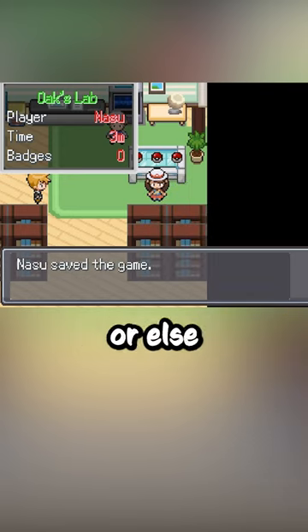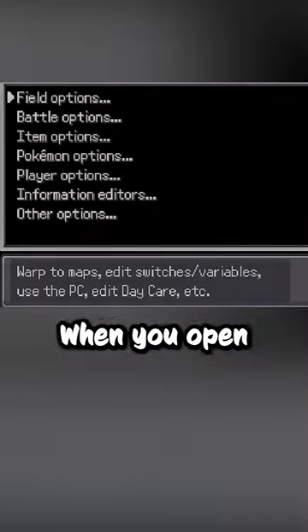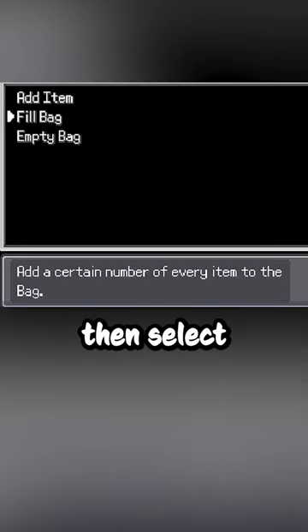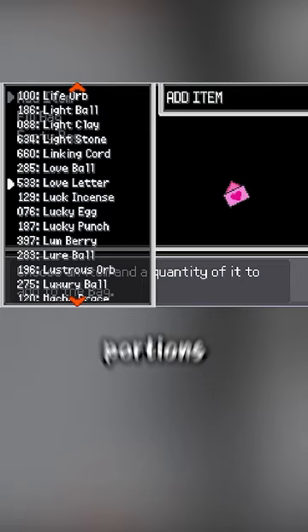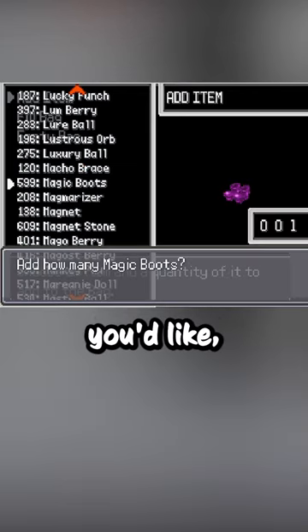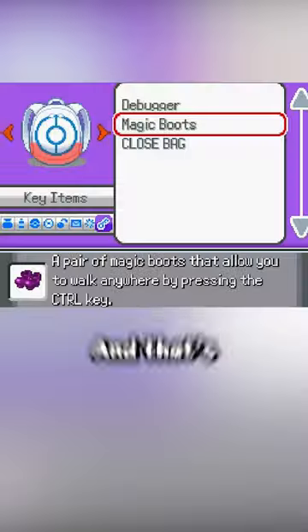Exit the save to the title screen and open your own save. Do not exit the game completely or else this won't work. Now that you're in your own save, you should see the debug option when you open the menu. Select 'item options', then 'add item'. Scroll down, or press S on your keyboard to move in larger portions. Give yourself anything you'd like, such as the magic boots or 999 rare candies, then save your game.